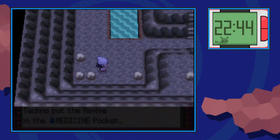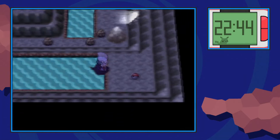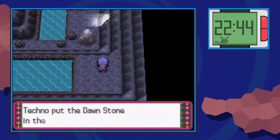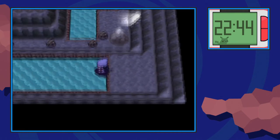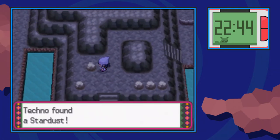First thing we're going to do is make our way south, find the hidden Revive over here, and at these double staircases, we're going to go up the bottom one, surf across the pond to find a Dawn Stone, and then surf our way back. When we do that, we're going to go across the other staircase, and on this rock is a hidden Stardust.